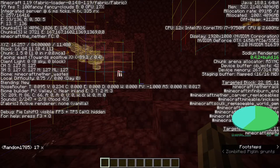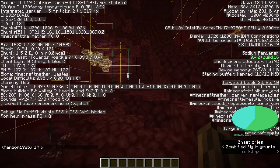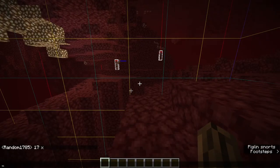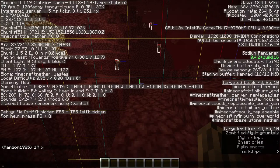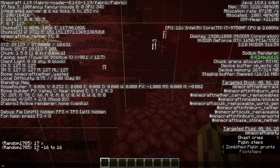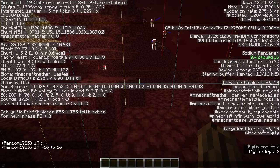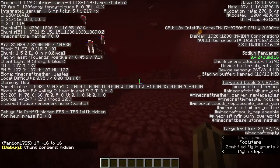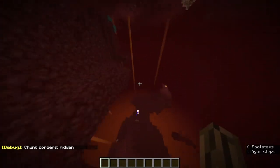I'll link a video explaining this in the description. Since this is 0, it could be chunk 17, and the second coordinate could be negative 16 to positive 16. So the spawner could be in chunk 17, with the second number being negative 16 or positive 16. We're going to go this way to find the fortress.